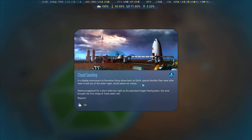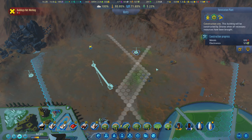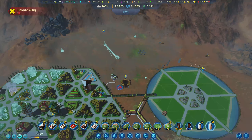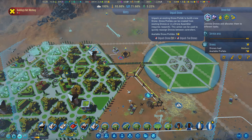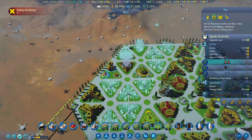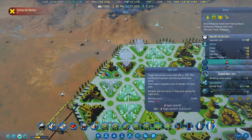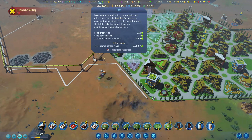In a display reminiscent of playing on Earth, special shuttles flew wave after wave, seeding water vapors and clouds above the colony. Nothing happened for a short while, but right as the spectators began feeling down, the wind brought the first drop of fresh water rain. Oh baby! Let's get these built. We should have — yeah, we have extra food.